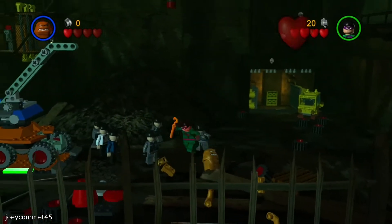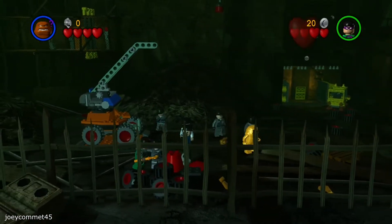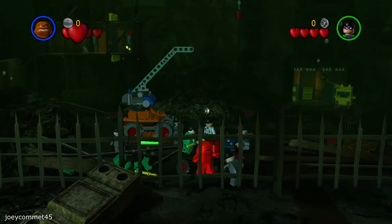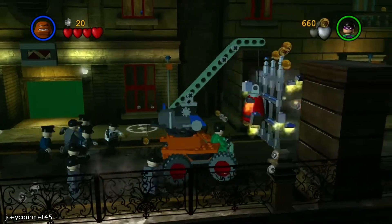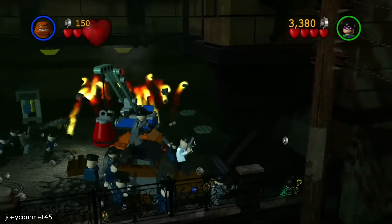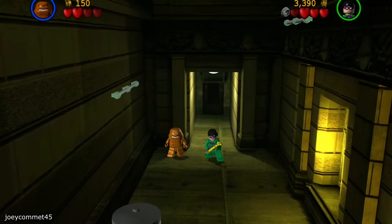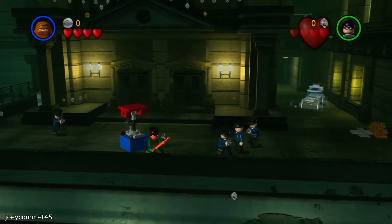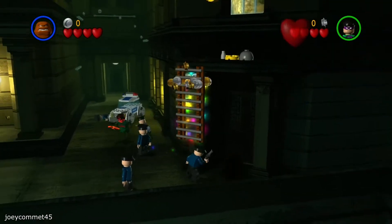The one cool thing about Riddler is that he can use his cane to stun enemies for a moment, and he can grab enemies. I used that to my advantage and built this magnet crane. I smashed through some walls with the crane, then used Clayface's strength ability to make it towards the final room. I tried to use the suicide loophole on the cops, but it didn't work out. I then built a ladder to make my way up.